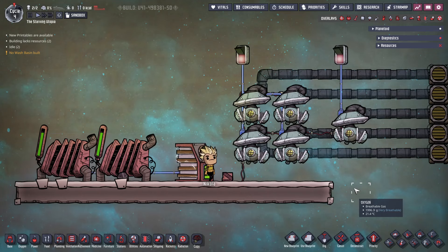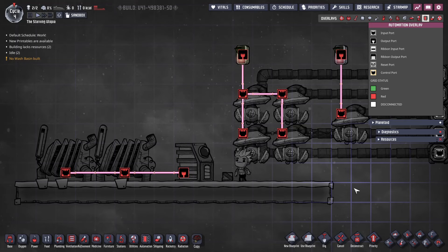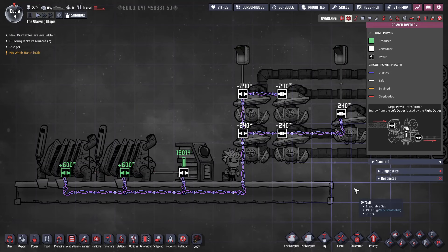The next circuit has a key addition of the coal generators, a typical early game power source. These are controlled with a smart battery — an automation wire connects the battery to the generator in addition to a power wire, and this turns off the generator when the battery is full, saving fuel and heat production. I wouldn't build a coal generator, or any other fuel-consuming generator, without this.